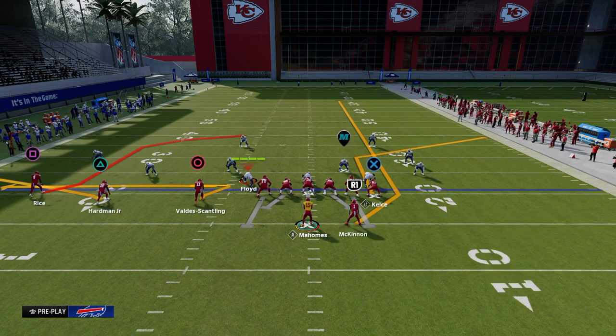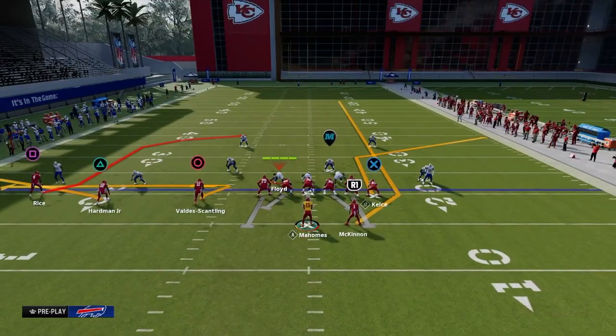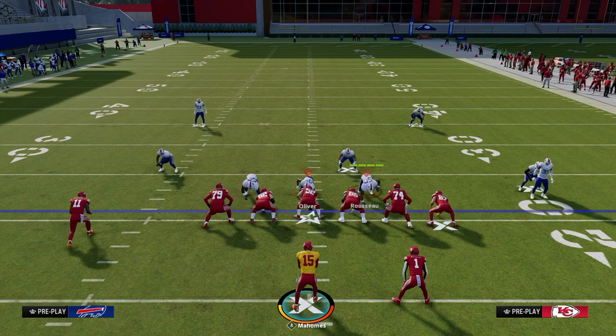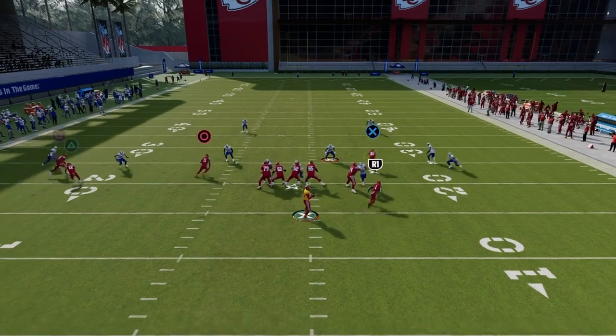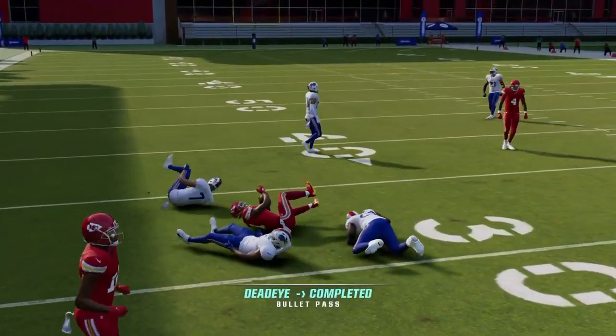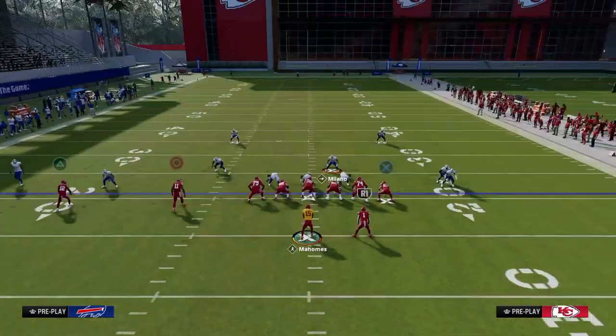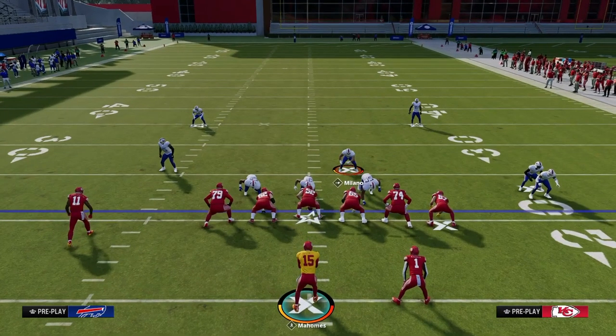This is what I'd categorize as a power play — something that will consistently work against the majority of defenses with only a couple of very specific adjustments that can actually defend it. On the left side, the flat will get pulled out, and then you can throw the zig in between the hook-curl defender and the hard flat defender. If they take that with a slot corner in vert-hook, you look and throw the flat route instead.